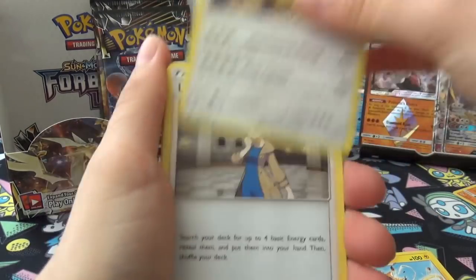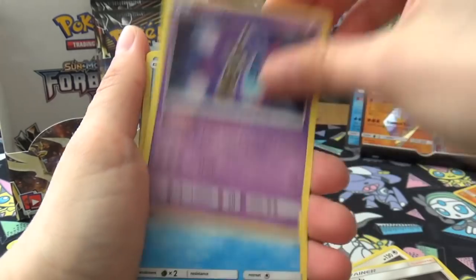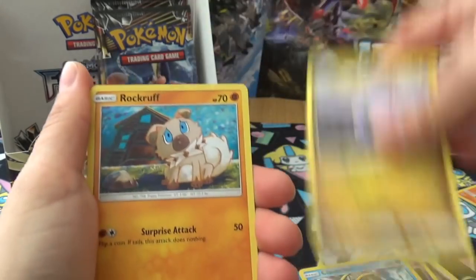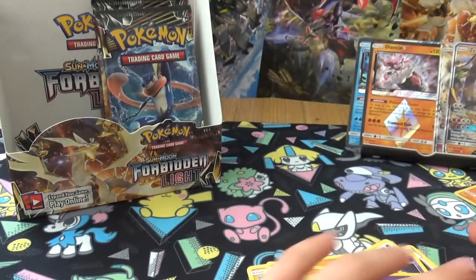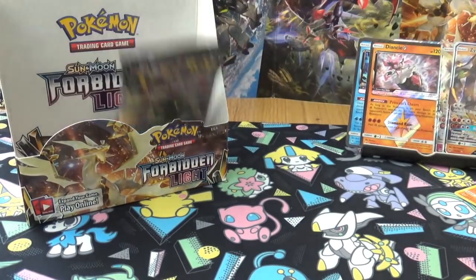Next pack: Energy, Heliolisk, Diglett, Lady, Honedge, Clauncher, Goomy, Rockruff, Gible, Sliggoo, and Rougela. Come on Greninja pack - this is not looking good.